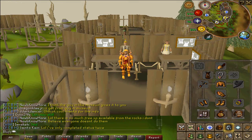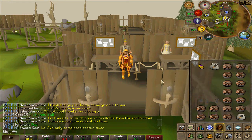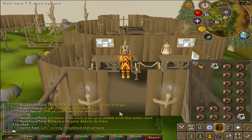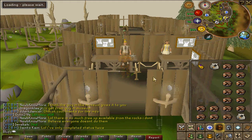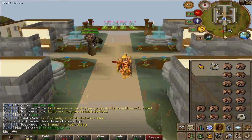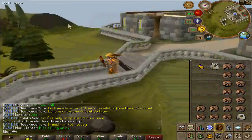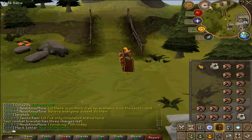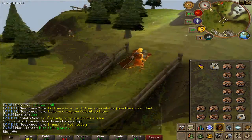For an easy way to get there, rub your combat bracelet and teleport to the Monastery. This brings you just west of Edgeville near the Ice Mountains, which is an easy entrance to the mining area. The Living Rock Caverns is right south of Ice Mountain — if you know where you started the quest to get the dwarf multi-cannon, it's just south of that, down that little hole.